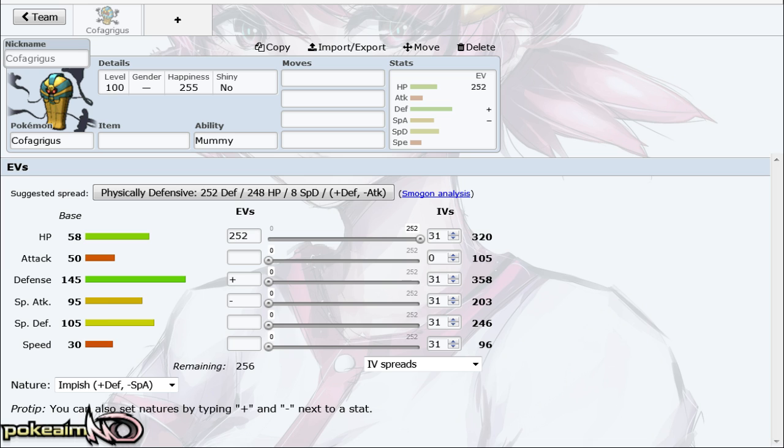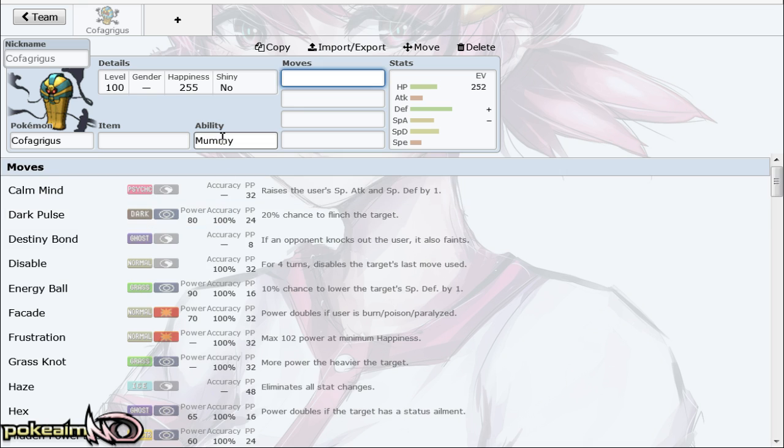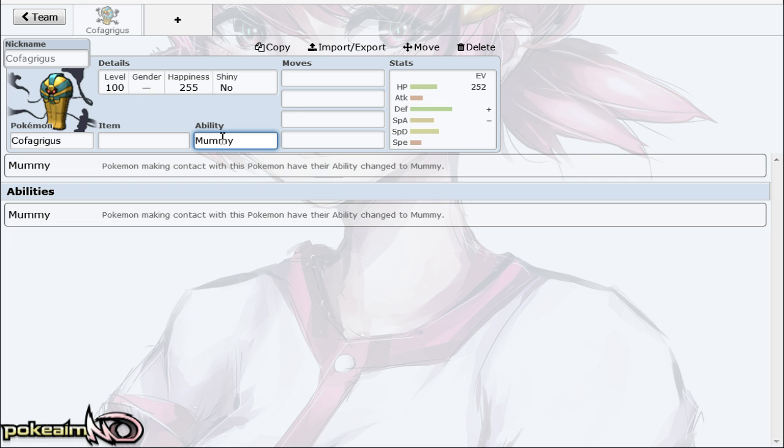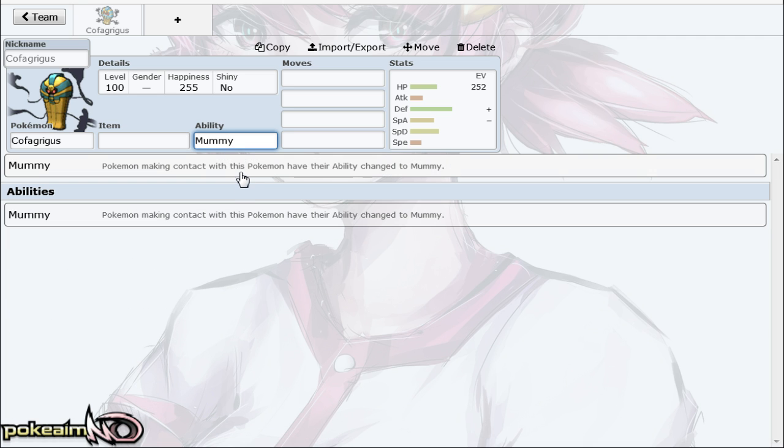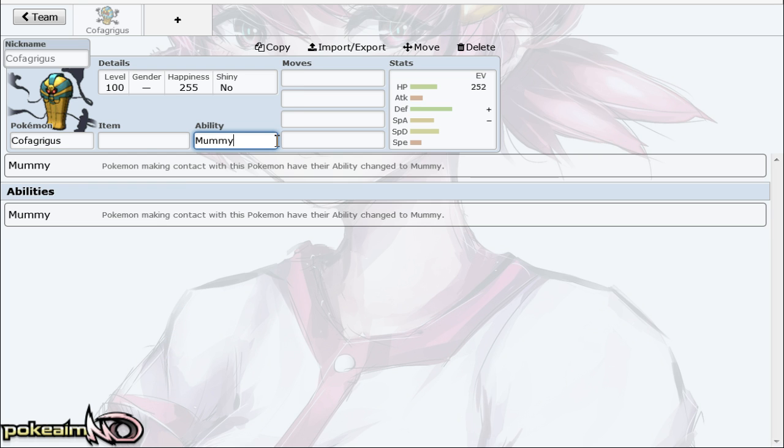Something that Cofagrigus does have going for it is access to Haze. But the problem is there aren't a lot of RU sweepers outside of Delphox and Virizion. Virizion kind of carries a lum berry so you can't burn it in time, and you're better off just hitting Delphox with an attack anyway. It does have a cool ability in Mummy — when Slurpuff was around, Cofagrigus saw some use just because Mummy gets rid of Unburden.